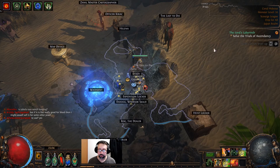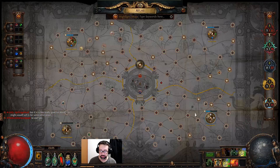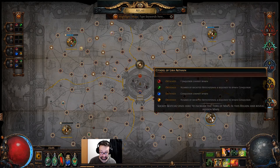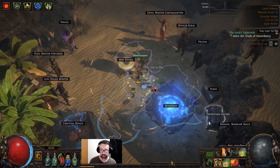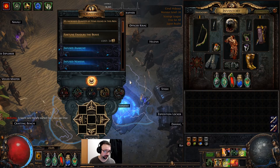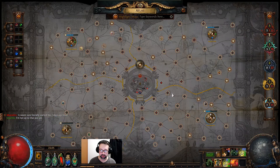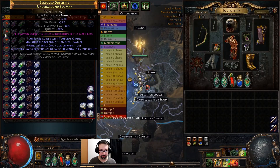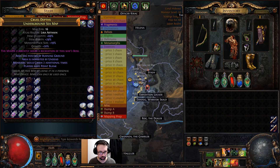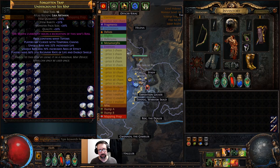Anyway, enough about the build and gear. It's hard to survive these maps if you don't have a Headhunter and you're trying to go deep. Even T16 Underground Sea is hard enough; T18 is really hard to survive. This strategy is not for the faint of heart — it's a 'I've got six portals and I'm going to use all six portals' kind of build. I'm planning to die a few times. Shifting in and out of the nightmare? Instantly dead sometimes — that's going to happen.